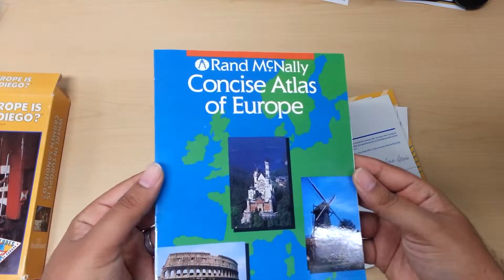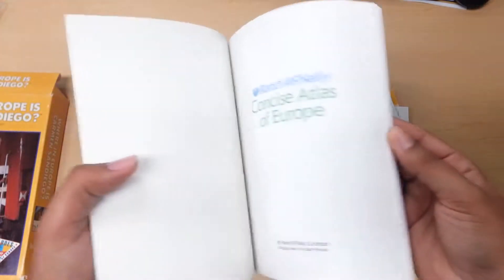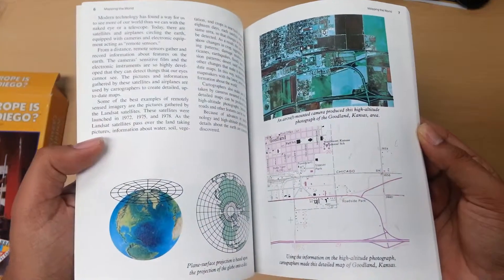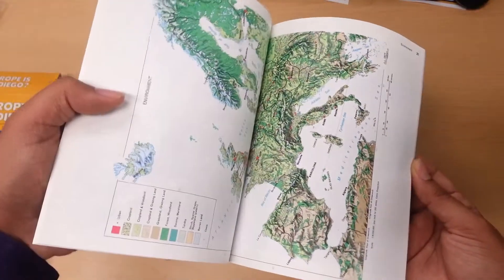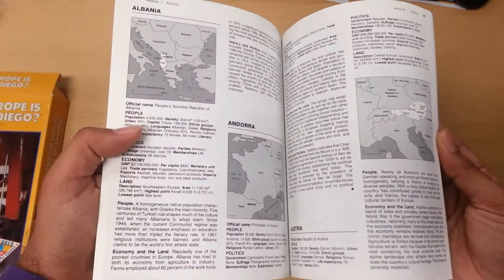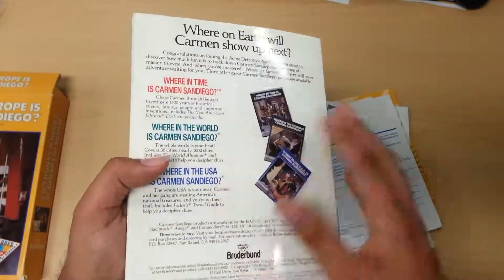Then we have a really thick manual — the Atlas for Europe. I actually love this. It has tons of information about Europe, the Northern Hemisphere, geographic features, and then it goes into the maps as well as information about each and every country in Europe. Tons of information — really cool.